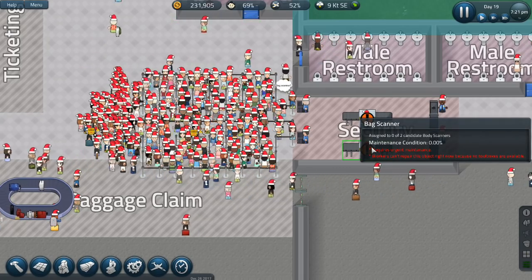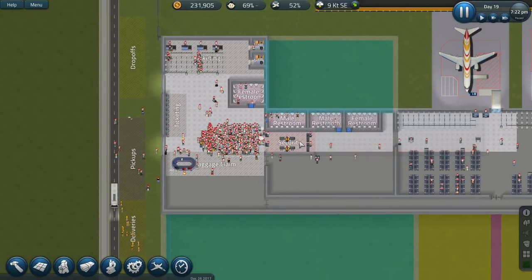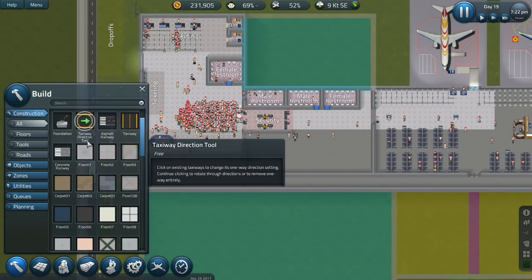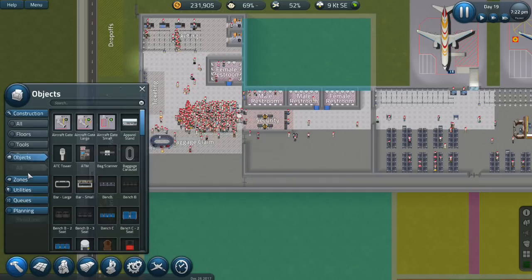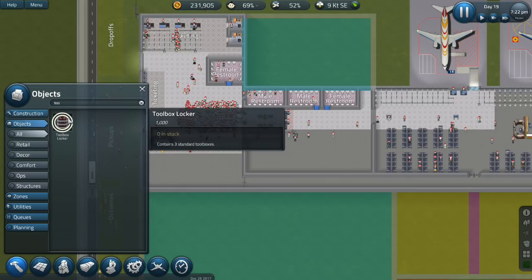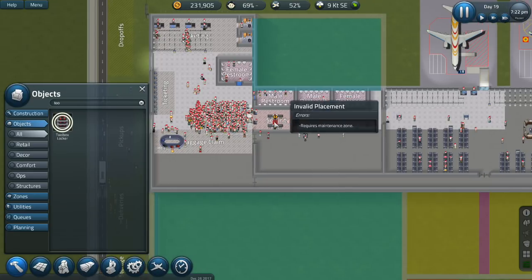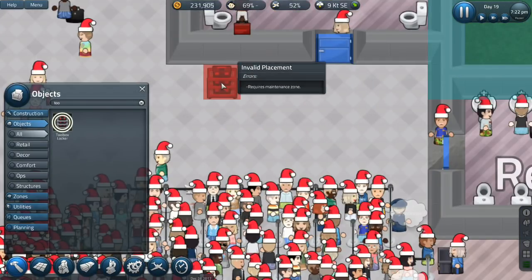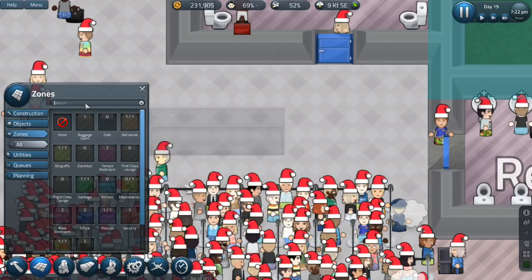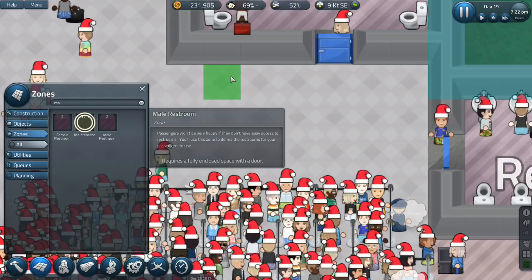The bag scanner is completely broken because no toolboxes are available. Where are the toolboxes? Why do I need toolboxes? This is no good. Toolbox locker — this requires a maintenance zone.